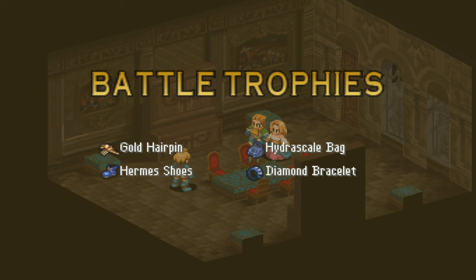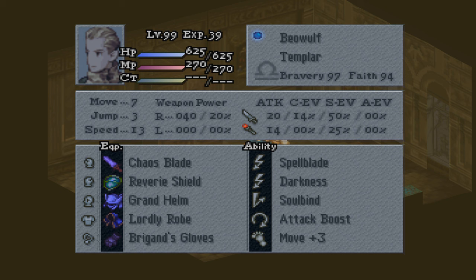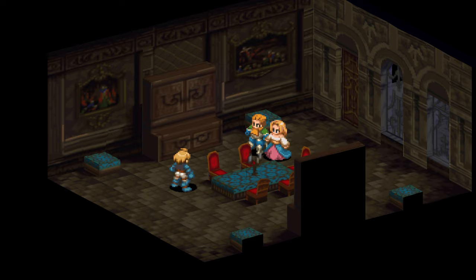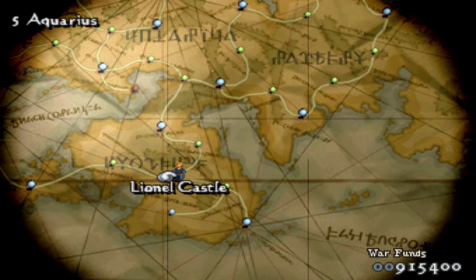There's Beowulf — look at that: 97 Bravery, 94 Faith. And there's Raze. This was Lionel's New Liege Lord — how to unlock it, as well as some other tips. Thanks again for watching, and I'll see you next time with more FFT content. Take care.